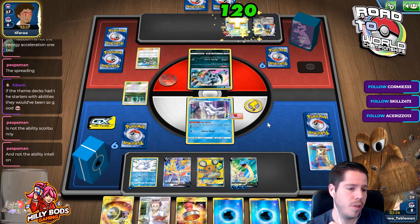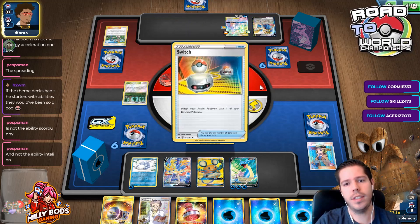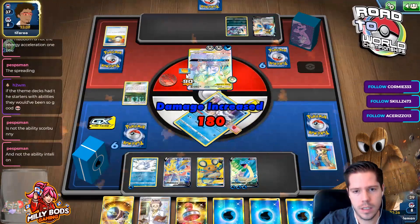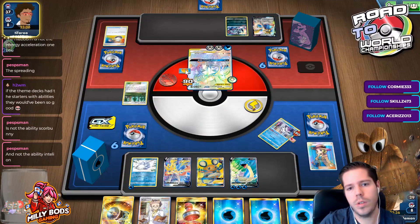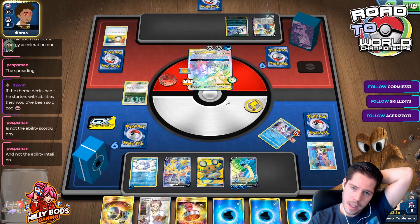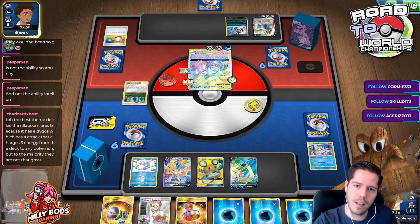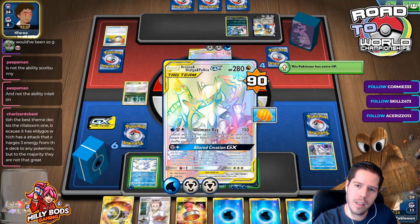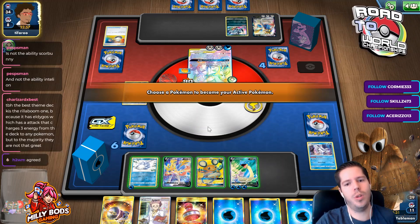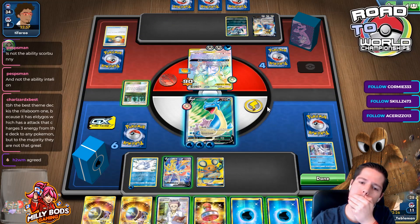I see the real Rillaboom — oh it's not the energy acceleration one. Are you serious? He just healed! So now it does matter. Wow, how does he have the perfect cards? Now it matters exactly — I'm 10 damage short!